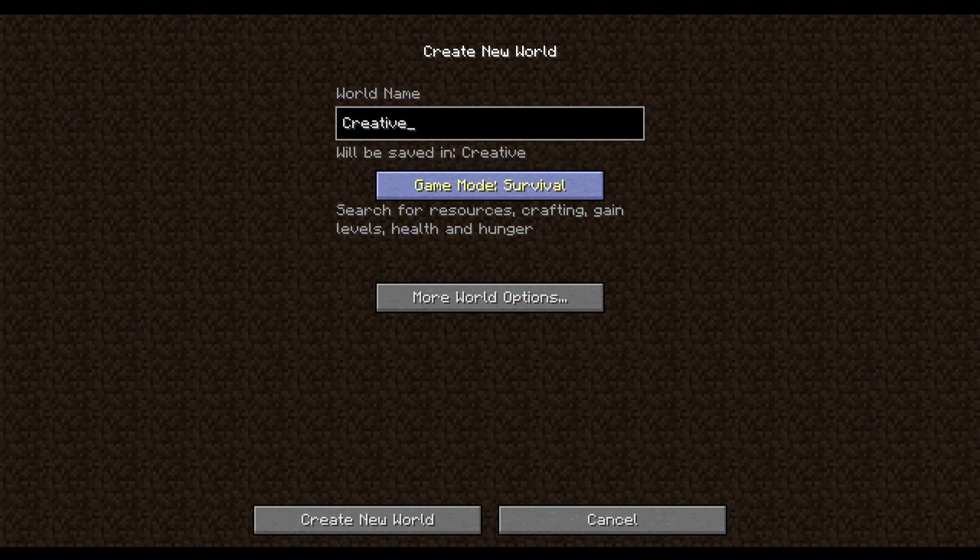Game mode survival is the classic Minecraft, and the new game mode is creative. Creative was in the game before - it was in the retroactively called classic era when it was the first and only mode. Creative was also part of the early in-dev phase of the game, which was roughly 12 years ago now, compared to this version which is over 2 years old.